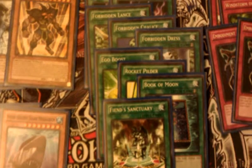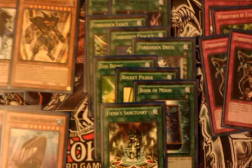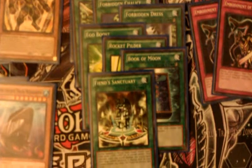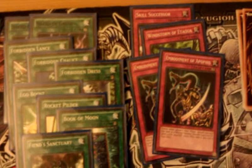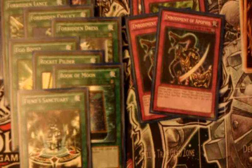Rocket Politer I used quite a few times tonight — it's an interesting card. If you attack, the equipped monster doesn't die by battle, and then the opposing monster loses attack equal to your monster's attack, so that allowed me to run over some things. Book I drew once all night, Sanctuary I drew once all night, Skill Successor I drew once and didn't use it. Windstorm I used two or three times, and I drew the Apophysis quite a bit — they're just trap monsters.